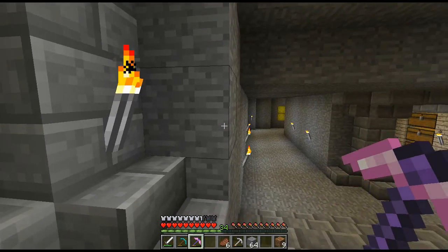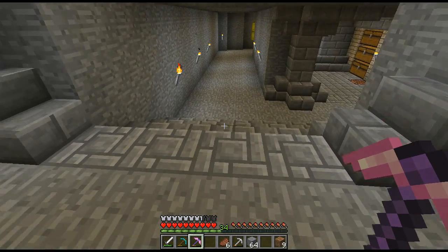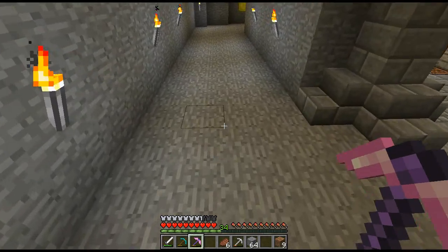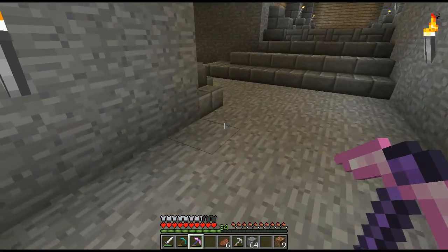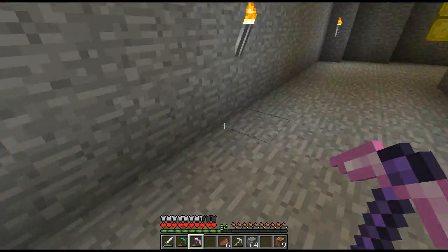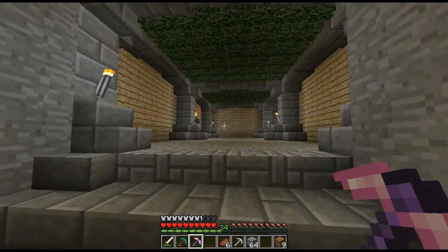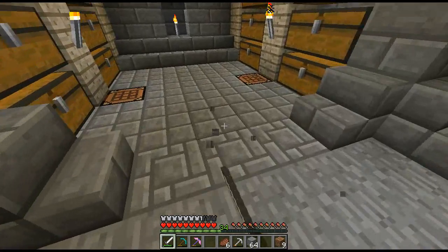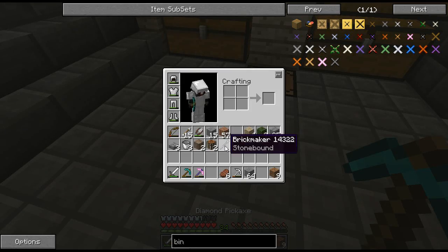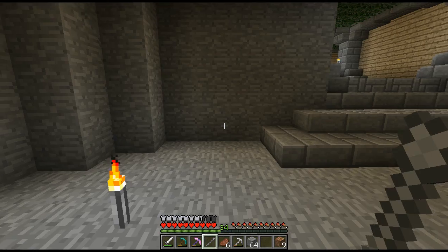I can't decide whether to push this wall back by one to make it an odd number, or whether to make some sort of pattern with a wall carpet or something going down the middle. I do like this floor as well — this is the chiseled look; you use the chisel on some stone bricks and that's what you get.